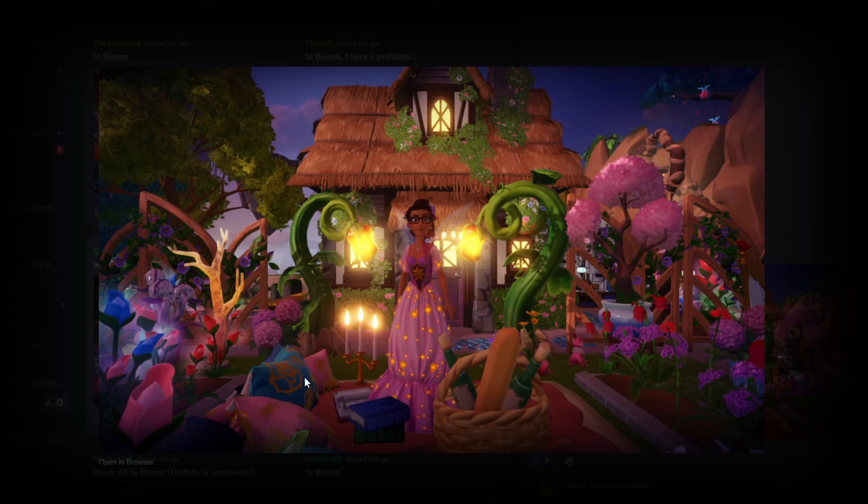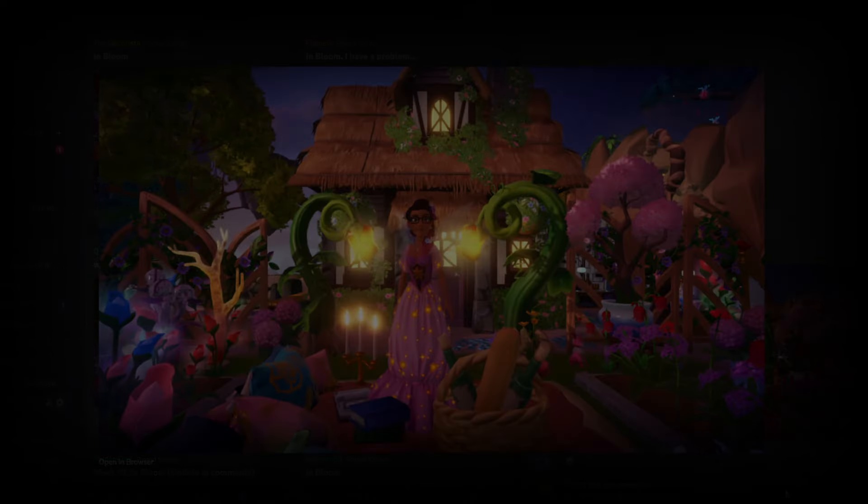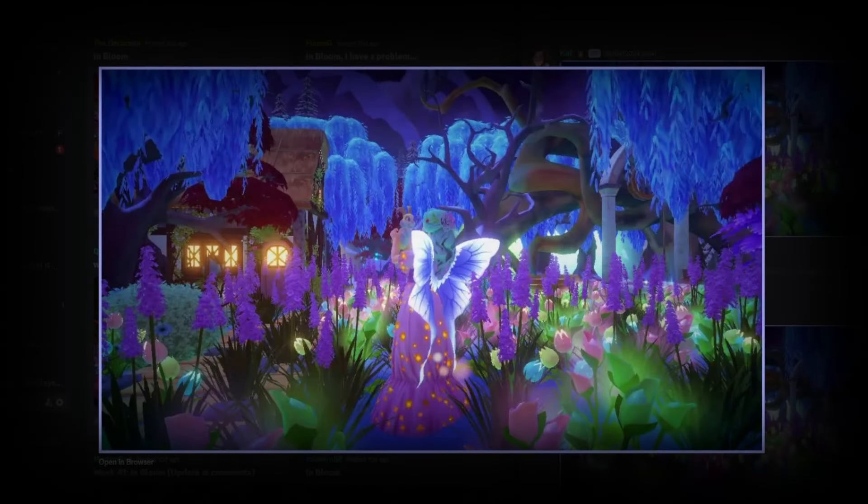Next up we have Queen 234 with this very cute cottagecore submission. I love the cherry blossoms, the glowing flowers, and the little picnic setup. It feels like a very natural submission — not a constructed or staged area, just a part of your valley that works very very nicely. It's very beautiful. I love the glowing lights from the vine lamps, the little candlestick, and obviously the glowing lights from inside the cottage. Such a cute submission — very simple but very beautiful.